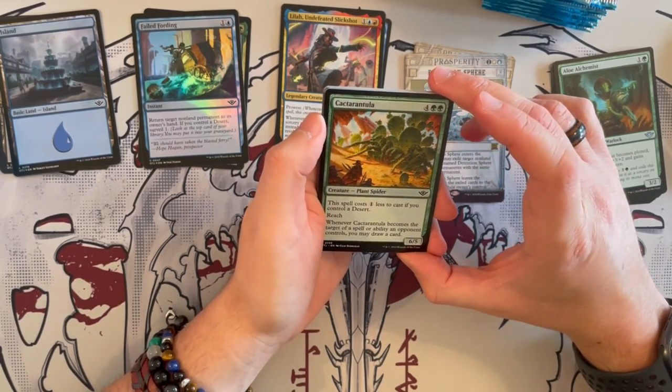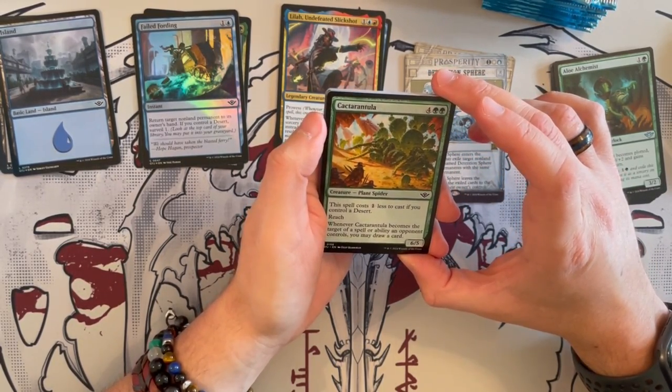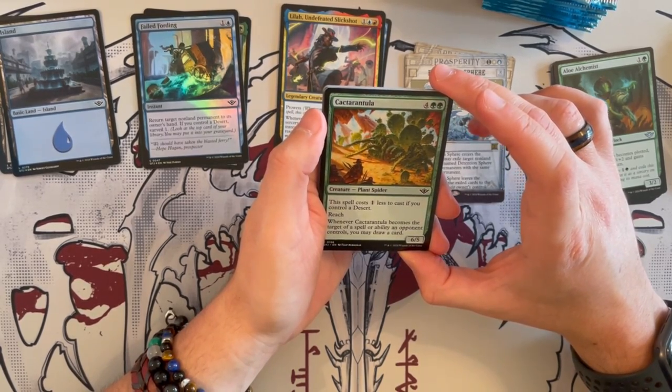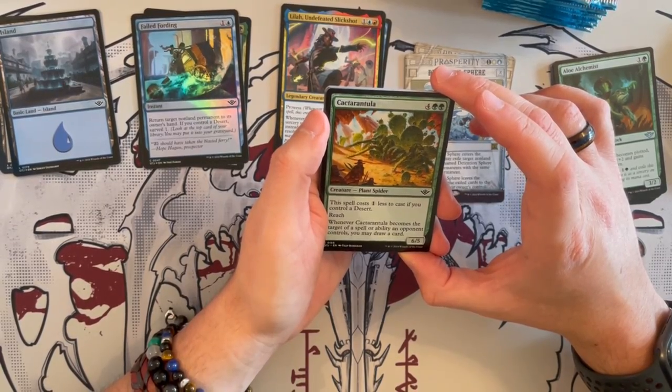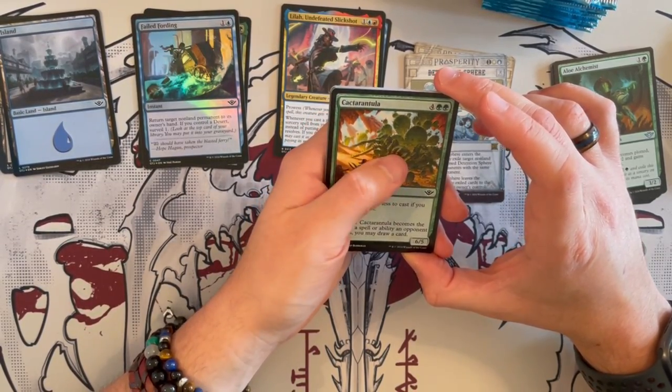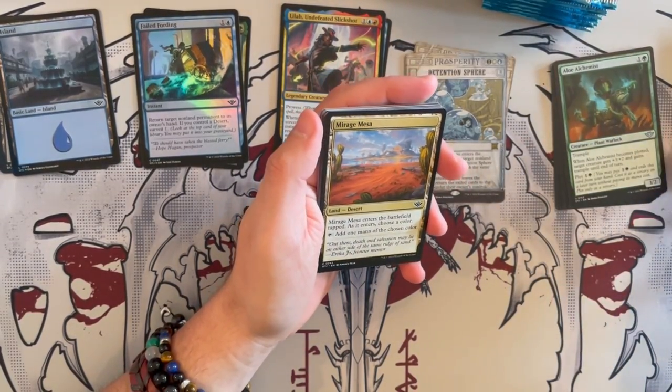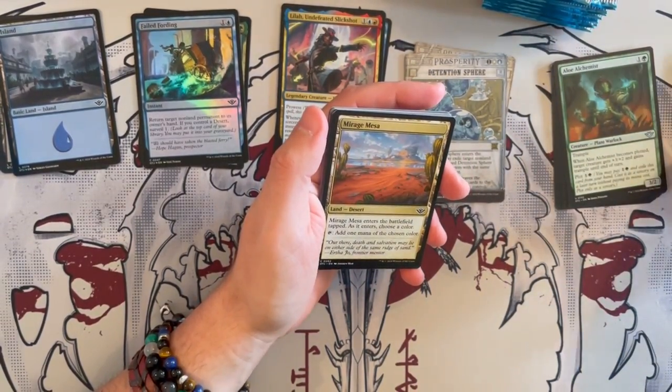Cactarantral is a 6/5 that costs 6 — but this spell costs 1 generic less if you control a desert, making it cost 5. It has reach, and whenever it becomes the target of a spell or ability an opponent controls, you may draw a card. Quite, quite, quite annoying, and it can be hard to deal with if you don't have proper removal.